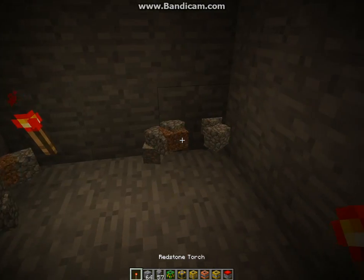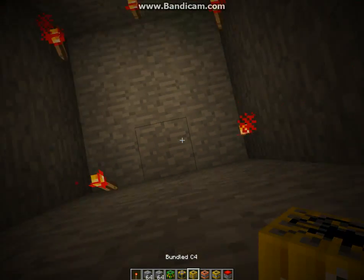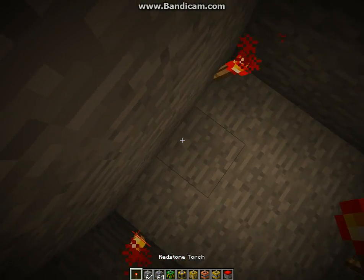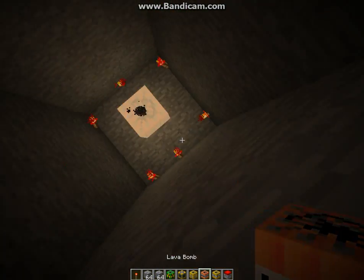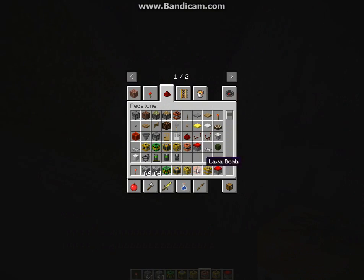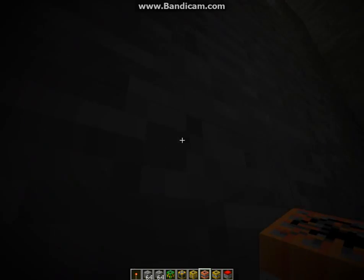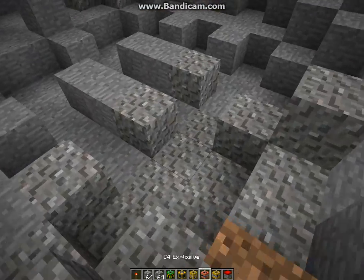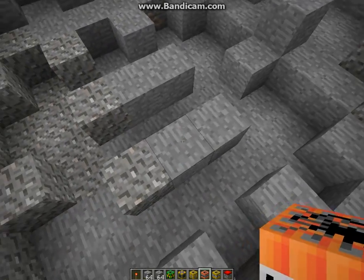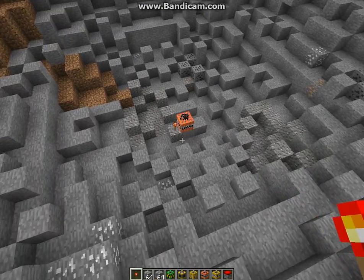I'm just going to show you the next explosive. Oh yeah, I have one more torch here — that's just for decoration. And that's the lava bomb, as you can see. It basically makes lava. I don't know why you would need this except for making obsidian, I guess. Now let's see the radius — how much lava will be created.